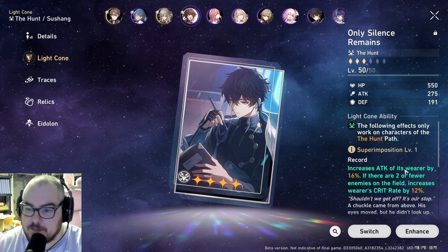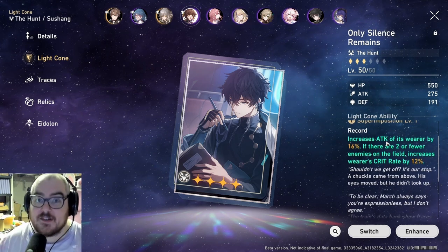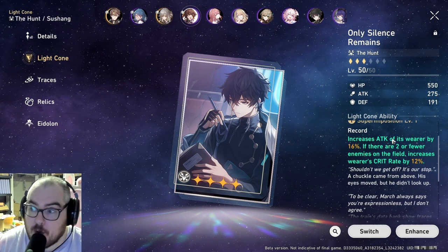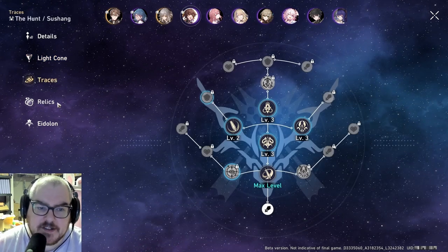As for her light cone, my favorite so far is 'Only Silence Remains' — it gives her an attack buff, and when there are two or fewer enemies on the field she gets a 12% crit boost. Crit is really good for her because she's obviously a single target damage dealer, and there will be two or fewer enemies more often than not when you have her on your team since you'll want to focus her on bosses.